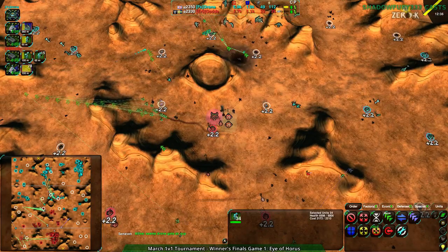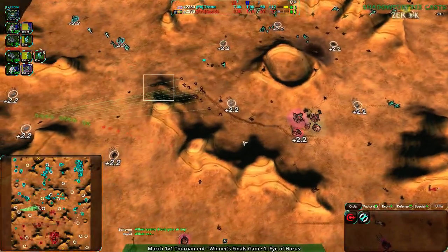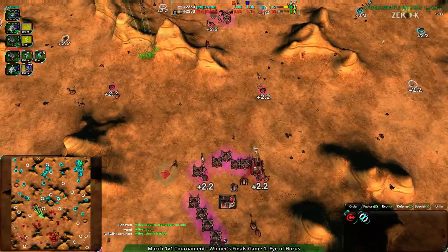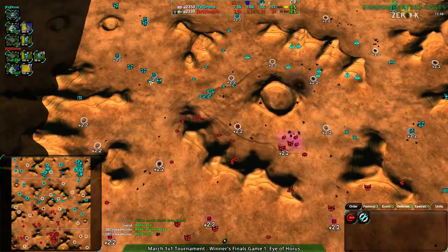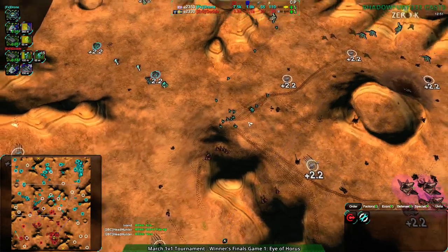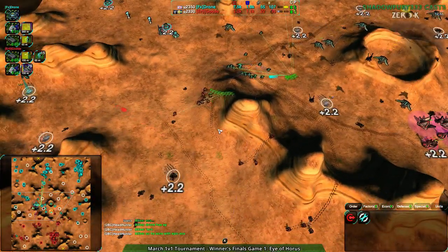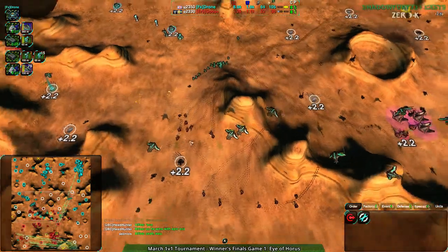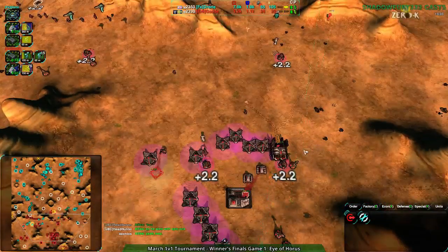It looks like Golda is still stockpiling glaives — I feel like you have to switch up the strategy a little bit here. You can't just keep doing the same thing you've been doing for 12 minutes. Not glaives alone. And Drone is set up so well to defend against these glaives — he has Stardust in the bottlenecks and warriors out on the field, plus huge masses of glaives of his own. If you're Golda, what do you do from here? I think Glaive-Rocco — use Roccos to get rid of the warriors and glaives to deal with their glaives.